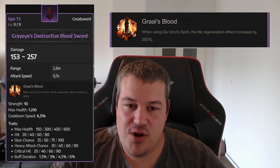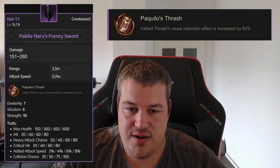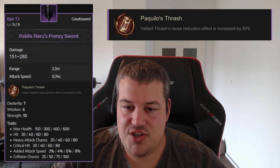The Gray Ears Destructive Bloodsword is more of a sword-and-greatsword weapon, giving you more sustain and going in a tankier direction rather than an assassin direction. That said, a tank could still use the evasion-reduction greatsword to support teammates. Next up is the Pakiru Naru's Frenzy Sword, where the valiant fresh reuse reduction effect is reduced by 50%, so you can use it way more often.